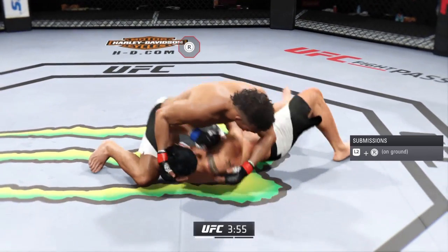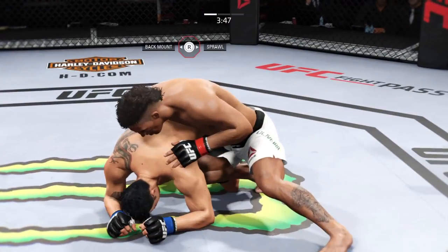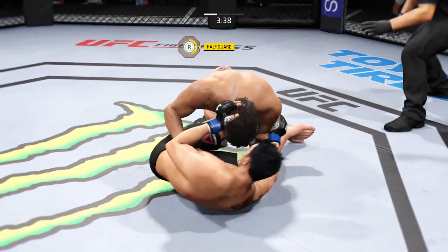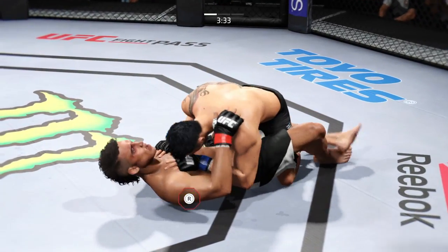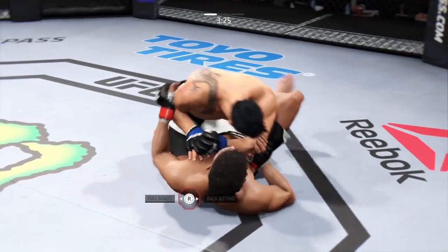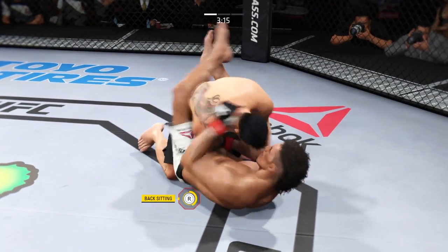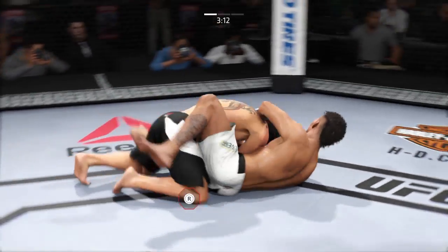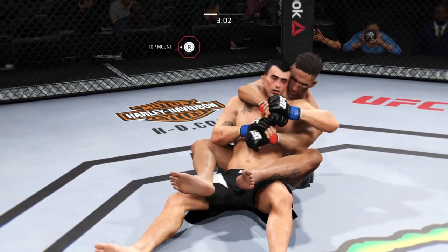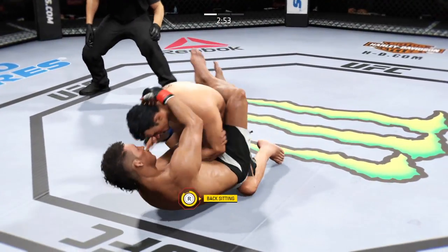Side control. Trying to take the back here. Amir Khan gets it back to guard. Nice sweep, now he's in half guard. We're back into half guard. He postures up. Full guard here. Just over three now. Nice left. Great transition to top position.